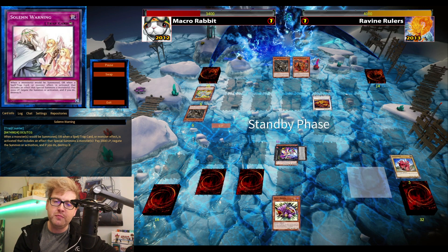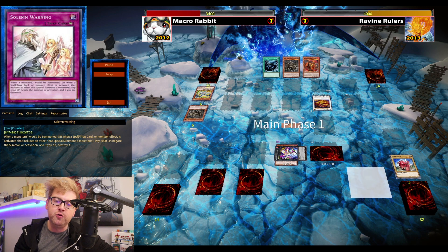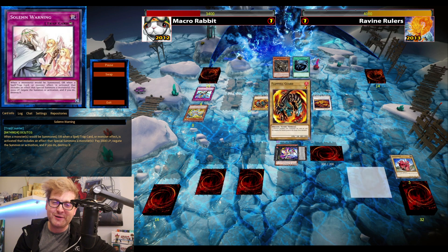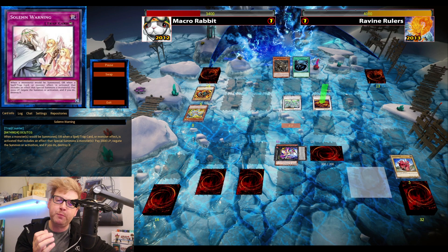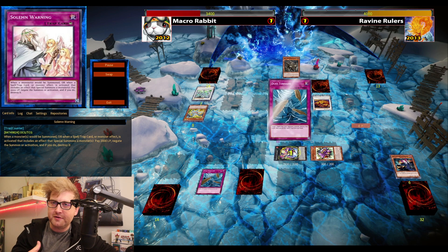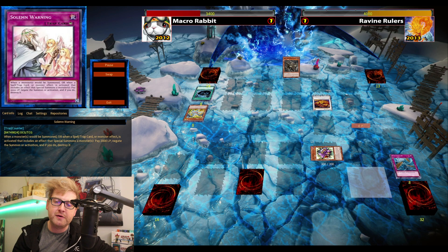Star Eater could potentially be a problem, but I draw Reaper and I'm still alive in the duel. I'm asking myself how I'm going to beat Star Eater — at this point I kind of already gave up the duel, because Stardust prevents stuff like MST's Bottomless since that also destroys.